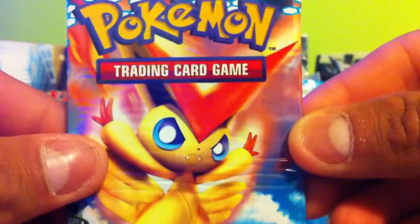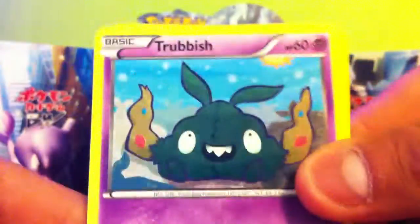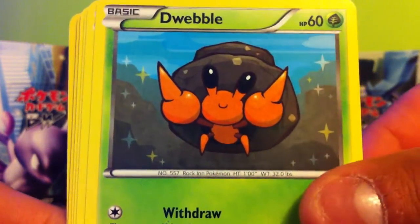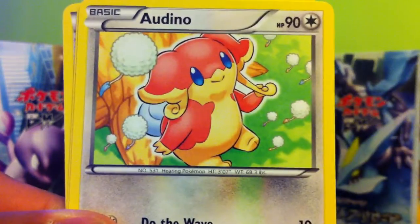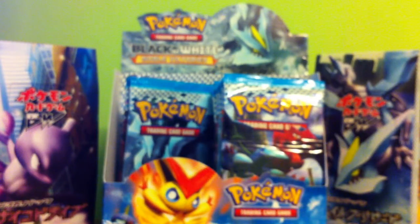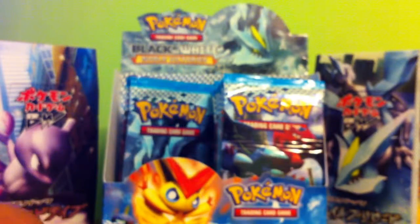So we got 3 more packs. Here we go — we got Native Victini Pack. We got Trubish, Weebo, Weebo, Arvesta, Lickwick, Bounty Arm, a Lyon, a Crouse-O and an X-Transceiver. And the Reverse — the Jellicent. And the Rare — a Carom. Pretty sweet. Next pack, Carom.